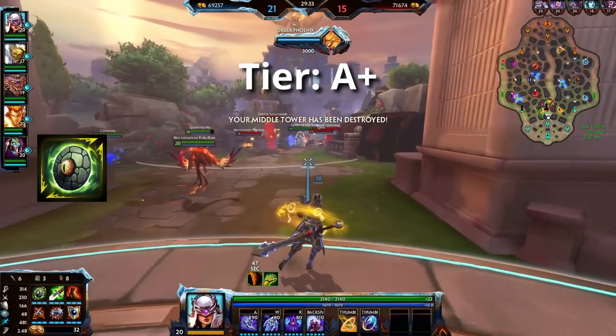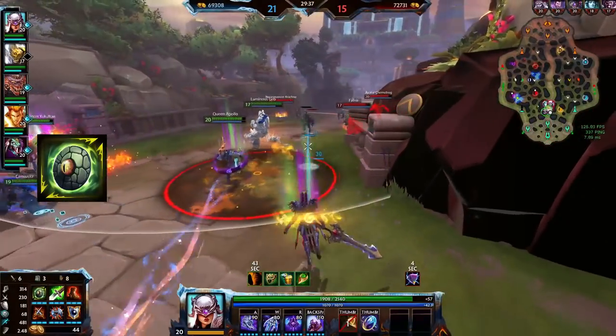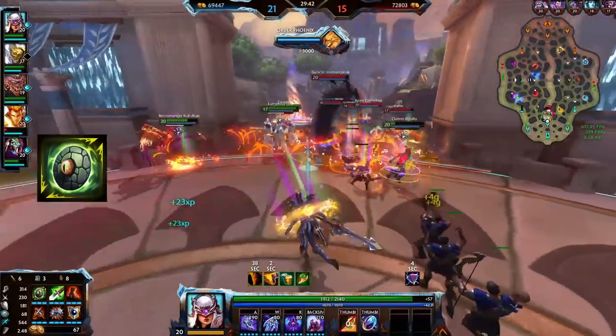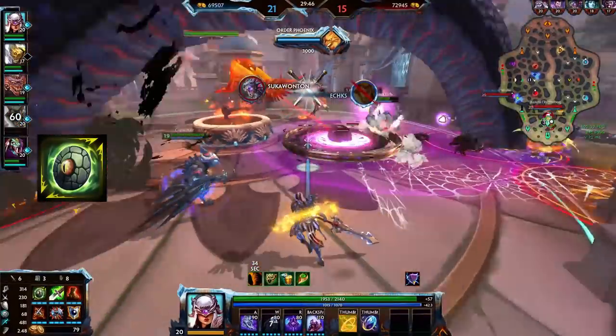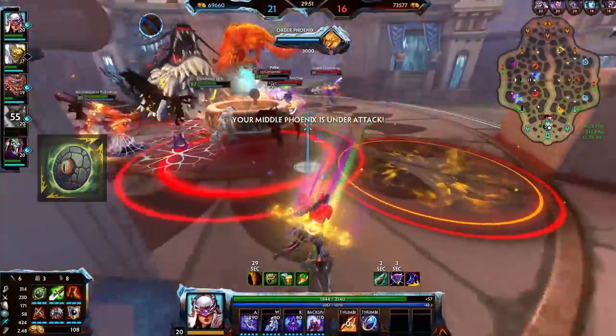Protector of the Jungle is one of the few items that can also be used decently by ability-based characters and the buff is very nice. The problem is it only works in the jungle, so in a late-game siege or when pushing down a phoenix it doesn't really do that much — but then again, neither does Seer of the Jungle.